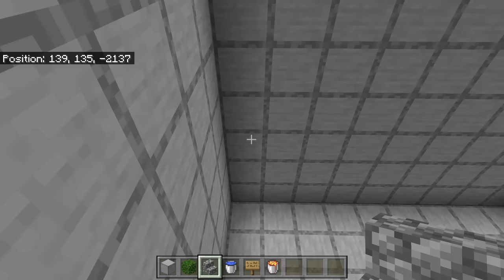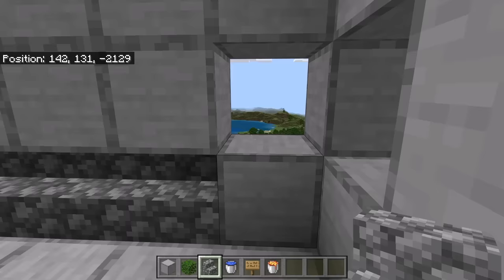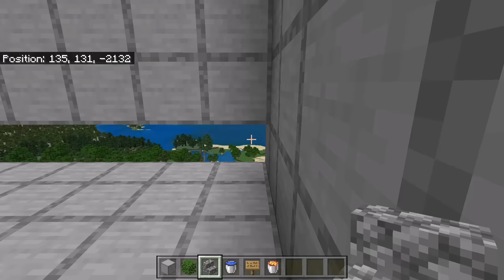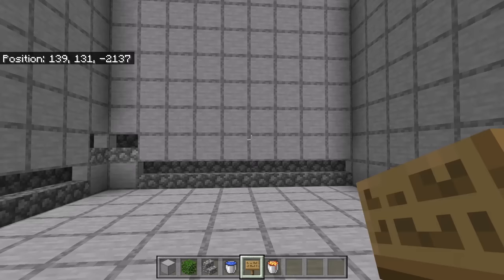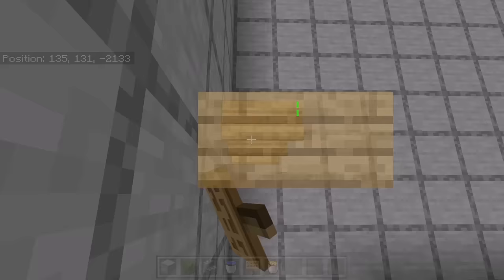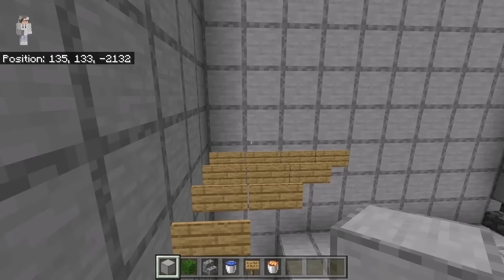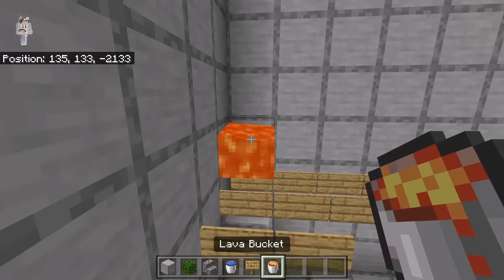The next step is to break 8 blocks over here. Then place 8 stairs over here. Then break this block and this block. Now place a stair at this spot and a stair over here. Then break these 8 blocks. Now place 8 stairs over here. The next step is to go over here. Now place 4 signs at this spot, then 3 signs over here, 2 signs over here, and finally a sign at this spot. Once you have placed those signs, place 3 solid blocks over here. Then place lava at this spot. The lava should flow like that — it will kill all the ravagers.